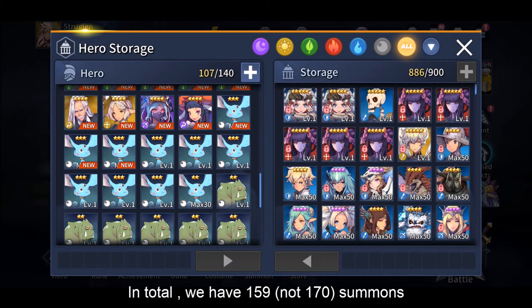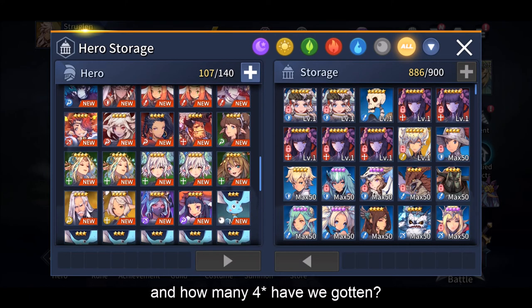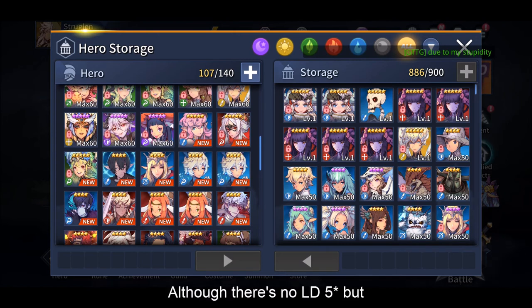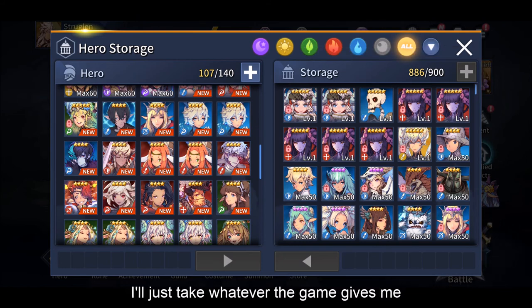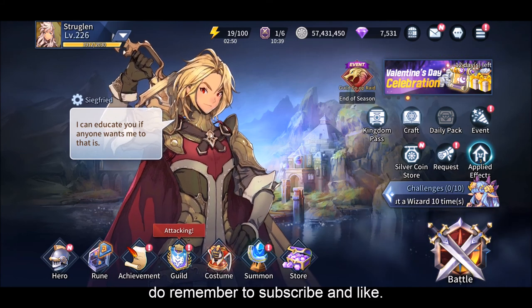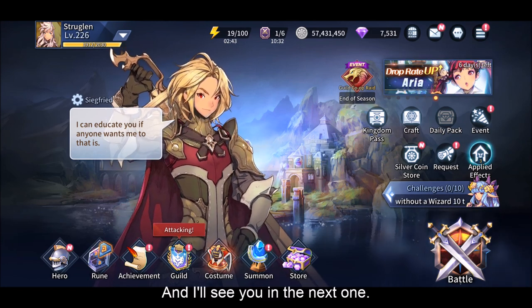In total we had about 170 summons. We have gotten 23 nat 4s out of 170 summons and 3 nat 5s. Although there's no LD 5-star, but well, it is what it is. That's all for today's summon. I'm not really disappointed with the result because I'm not really expecting anything - I will just take whatever the game gives me and make the best out of it. That's usually how I play the game. So if you'd like to see more of my content, do remember to subscribe and like, and this will give me a lot of motivation to do more Kingdom of Heroes videos for you. I'll see you in the next one.